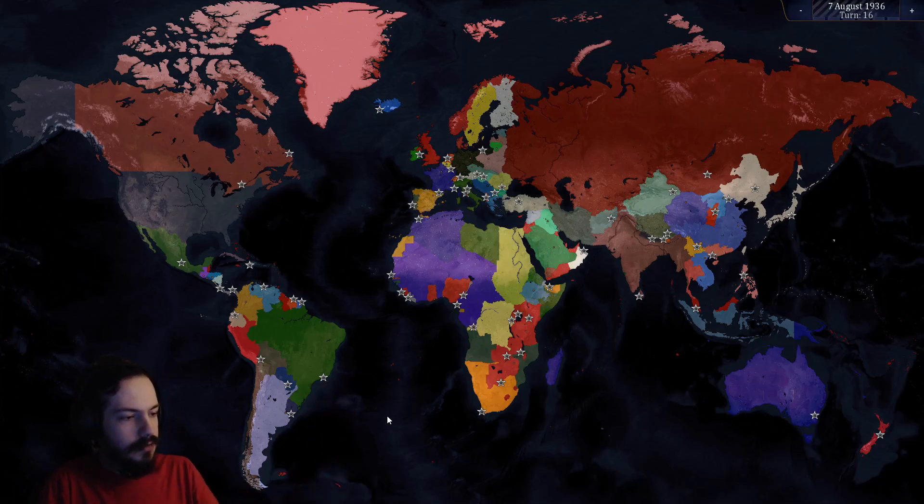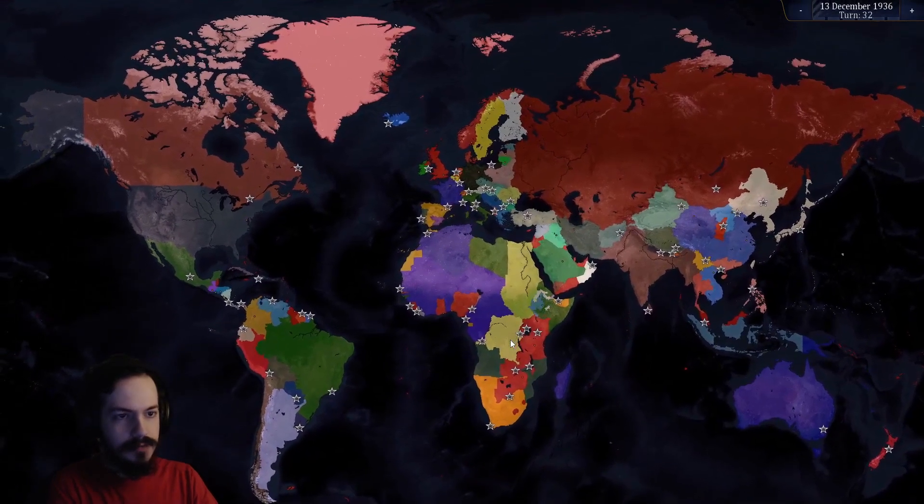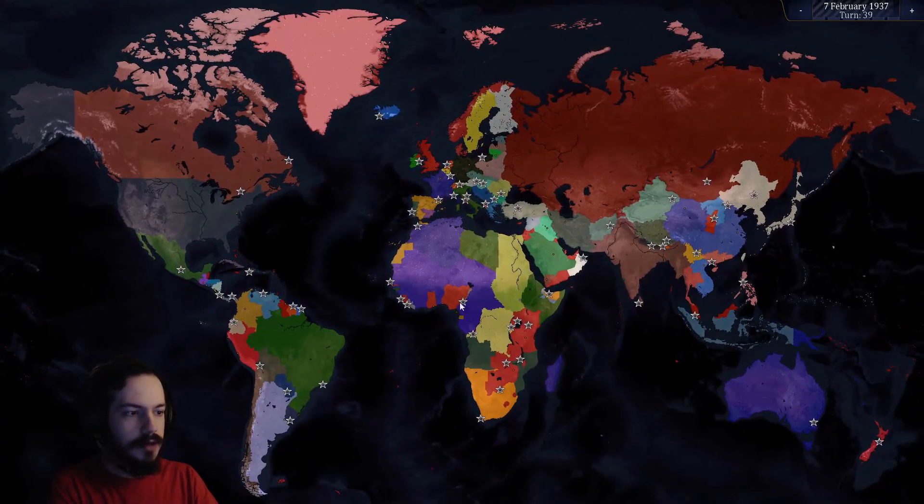Let's get this timeline started. Goros got Italy and Ethiopia fighting each other already, and the whole civil war in Spain has already ended. I've already taken Bulgaria, great.